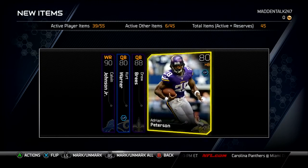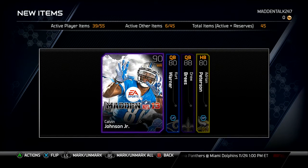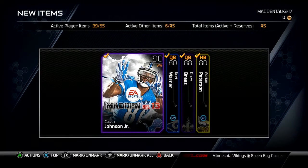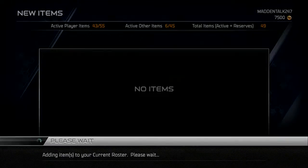The next step is all you have to do is hit the right analog stick down once you've sent those players to your roster or reserves. A prompt will pop up asking if you want to do the transfer.